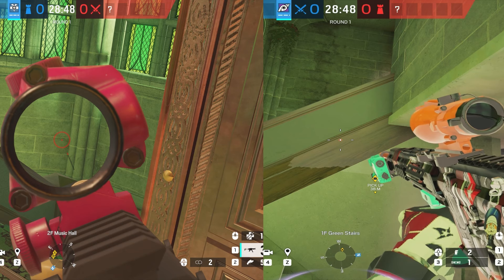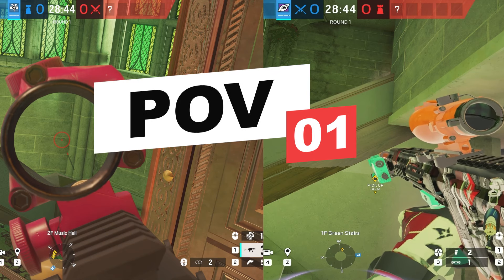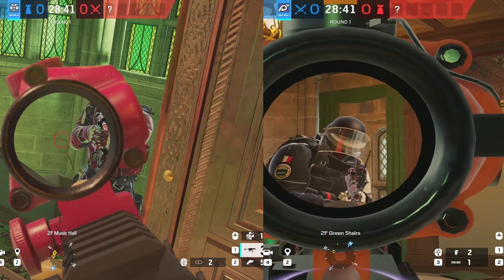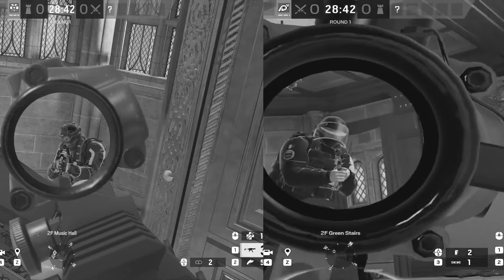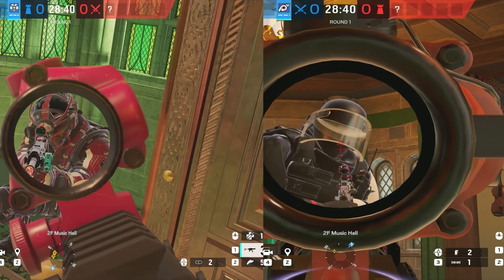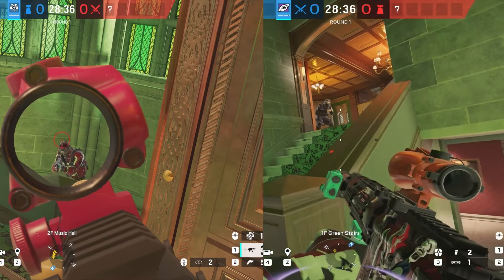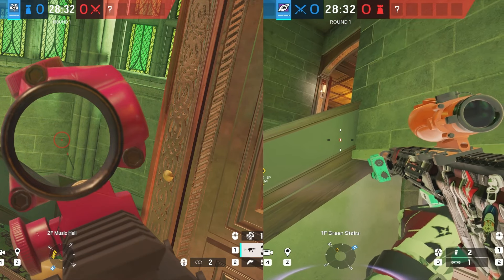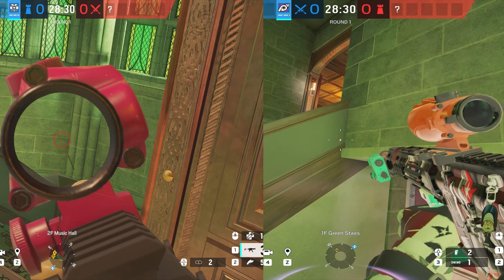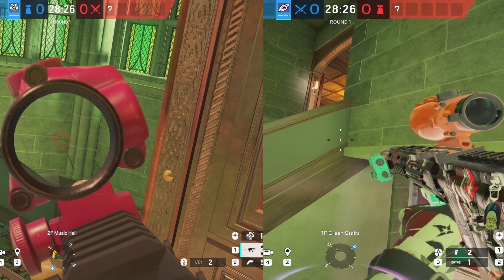Let's go over the very basics of perspective. Perspective is in the middle of an operator's head — basically the camera, so what you're seeing is from the middle of the head. You should keep this in mind when taking gunfights, taking angles, everything in between, because if you can't position your body properly, you're going to lose so many more gunfights, even if you're a better player.